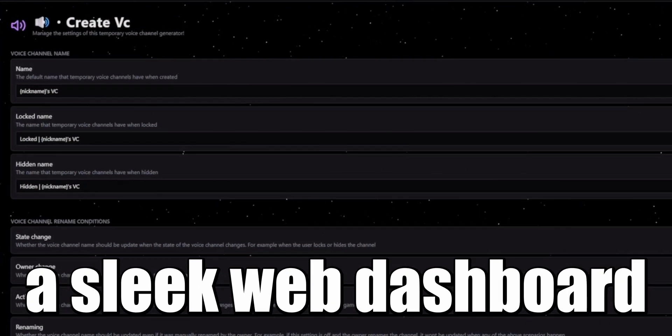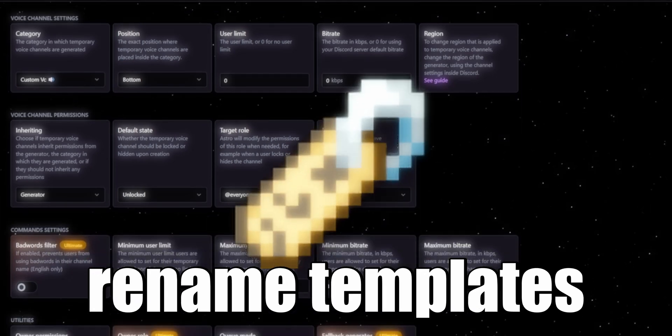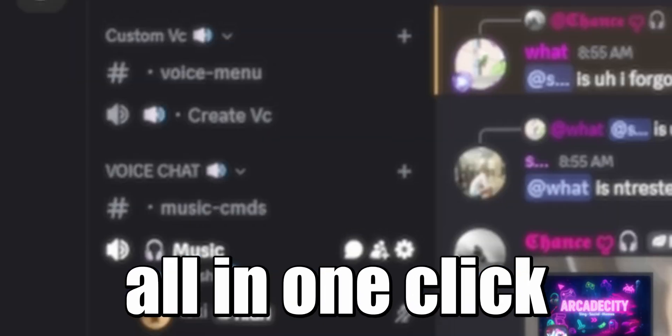Astro even has a sleek web dashboard. Here, you can drag your channels and VC categories anywhere, renaming templates, and tweak default permissions, all in one click.